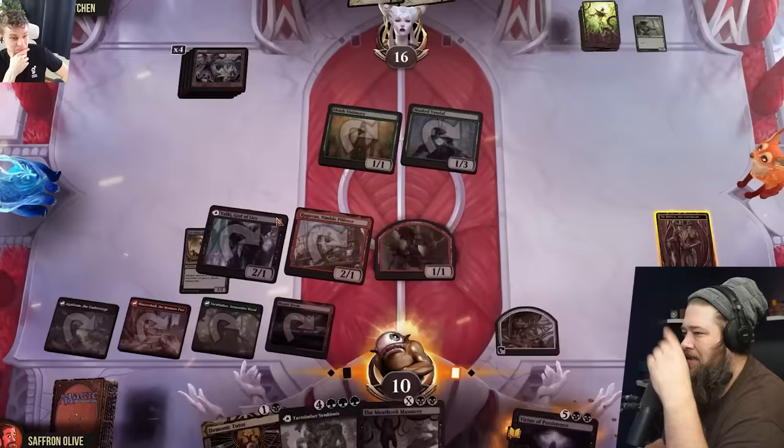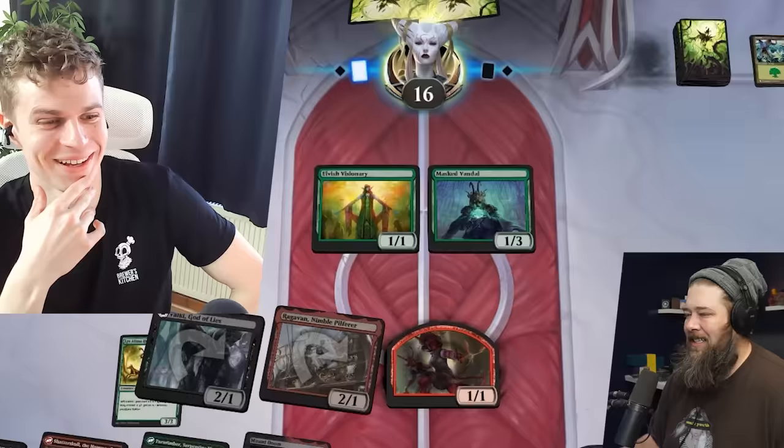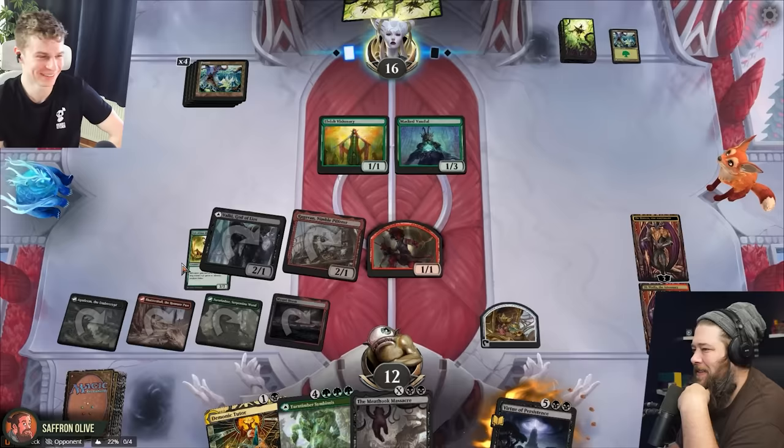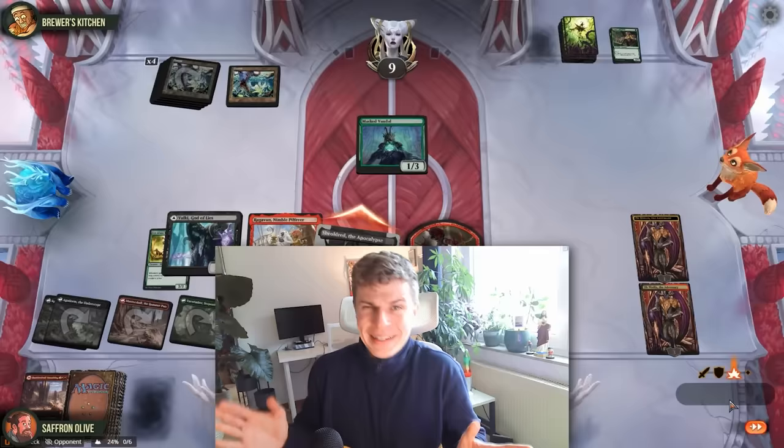I'm actually going to discard these lands. They Collected Company'd — did you draw something good? What's the best Elf? What a draw. It might have been another forest, Phil. I'm going to swing at your Ob Nixilis. And then get ready to be defeated. Actually, I don't want to edit all of this, so let's just assume I scoop here. Seth won this one. Big surprise. Next game.